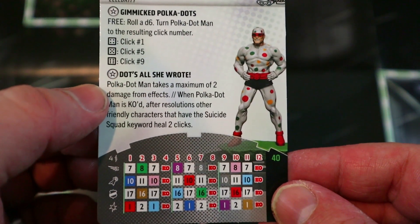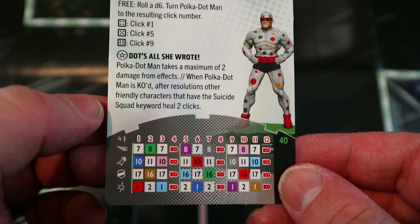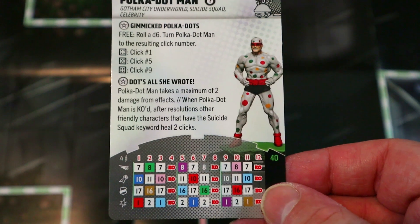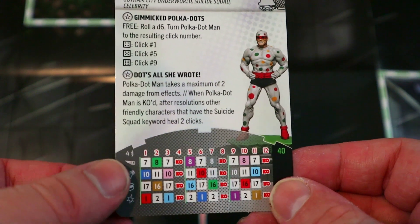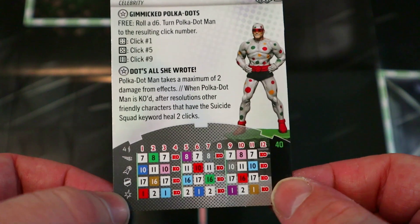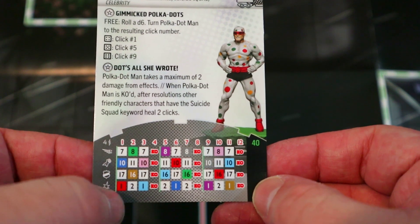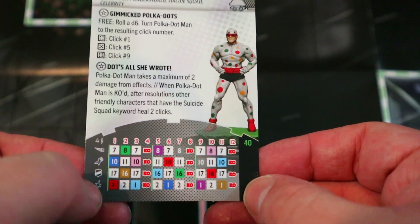Polka Dot Man takes a maximum of two damage from effects, and when he's KO'd after resolutions other friendly characters with the Suicide Squad keyword heal two clicks. You'll want to get him out of the way quickly so he doesn't heal up their whole team. He can fly, and he's got Penetrating Blast, Range Combat Expert, Force Blast, Barrier, TK, and Close Combat Expert — very versatile for 40 points.